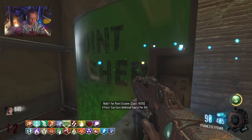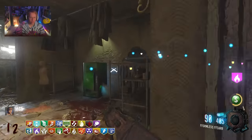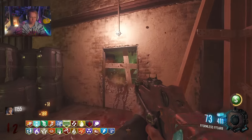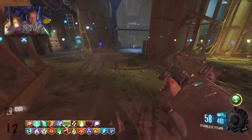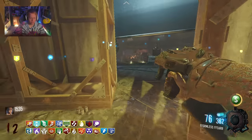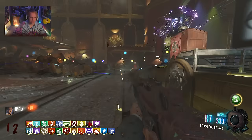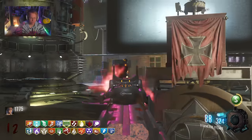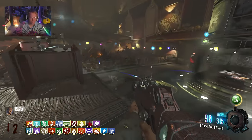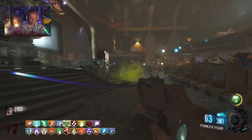We have another good Point Crusher. Can I earn additional points per kill? Potentially this perk right here is the most broken perk of the whole pack because it basically gives you like quadruple points for the rest of the game. And if you get a double points power-up on top of that, like you're never going to have to worry about points ever again. I don't think Treyarch would ever release that perk officially because it is literally just straight busted.